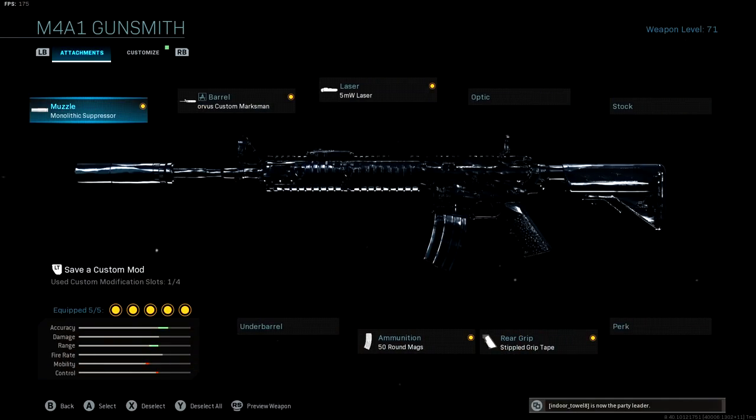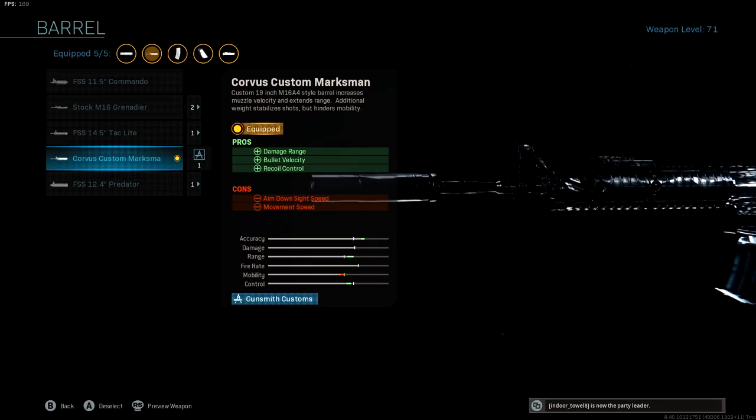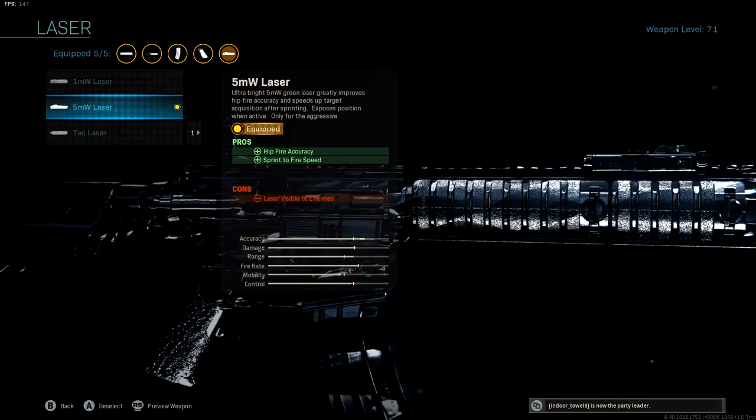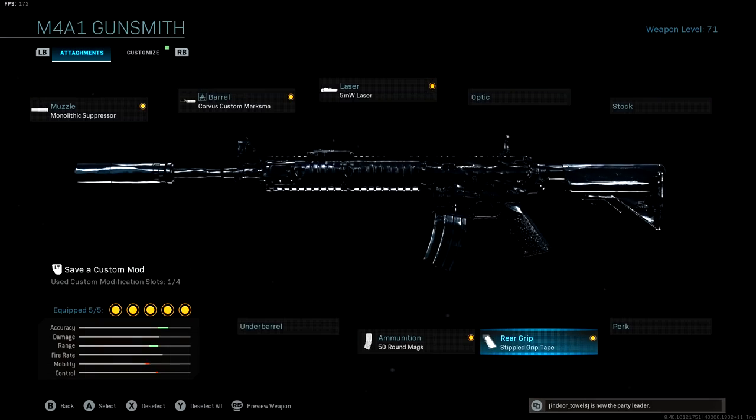Hopping into our M4A1 class: monolithic suppressor first — keeps us off the radar, increases damage range, and makes bullets hit faster with a hidden bullet velocity buff. Then the Corvus Custom Marksman barrel for damage range, bullet velocity, and recoil control. Same as with the RAM-7, you don't want to use the Grenadier barrel — too many negative movement penalties. 5MW laser for hip-fire accuracy and sprint-to-fire speed. Stipple Grip Tape for aim down sight speed and sprint-to-fire speed. Then the 50-round mag.